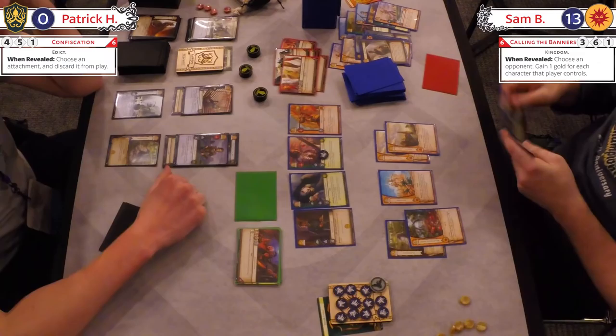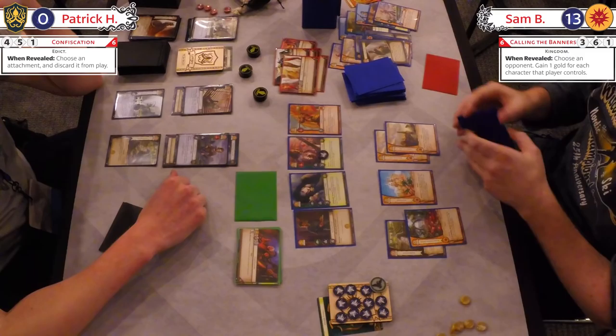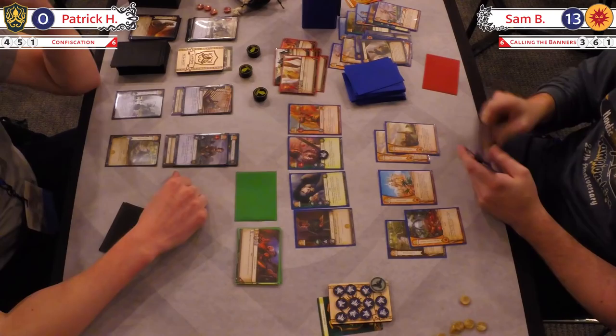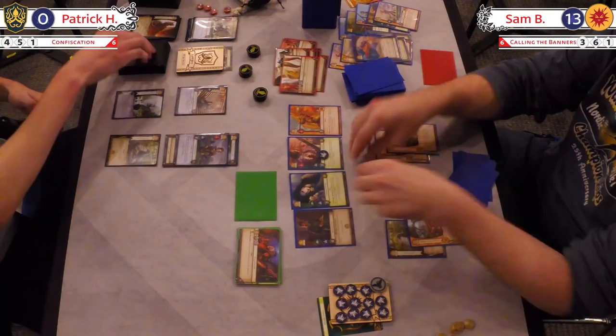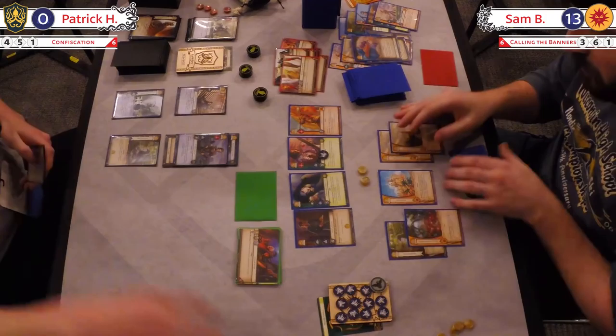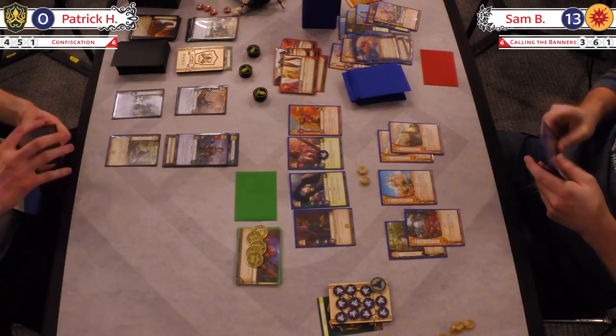And playing that against Confiscation, which is going to discard an attachment — going to get rid of the blanking effect on that shipwright for Milk of the Poppy. All these things are true. Confiscate that milk — quit drinking it, it's not that good for you. Go raid their ships and kneel their Gaston Grays, please. Collecting that gold, and Patrick just keeps trying to get out of this control chokehold — just too little, too late. It's difficult once it's set in — more like a headlock.